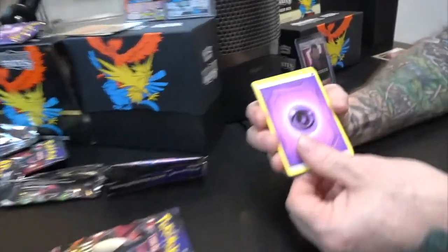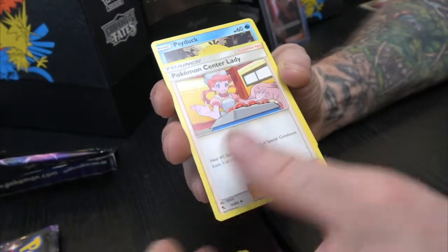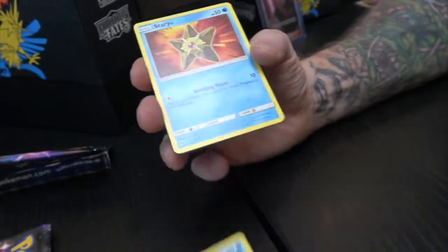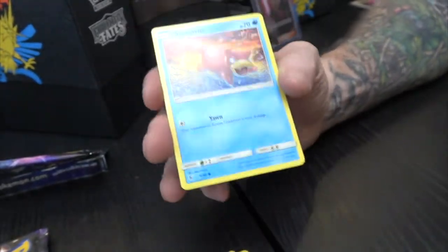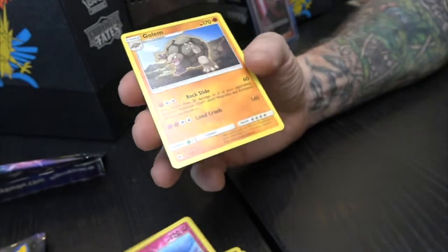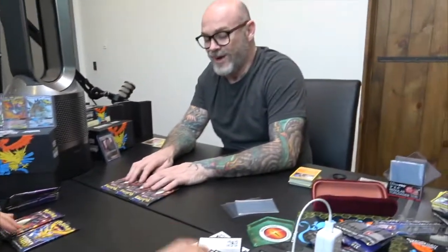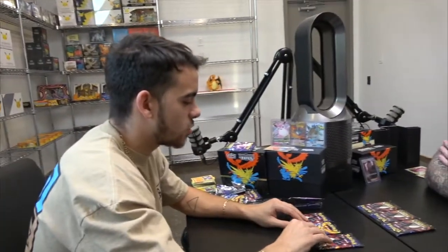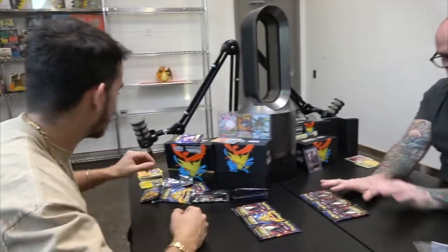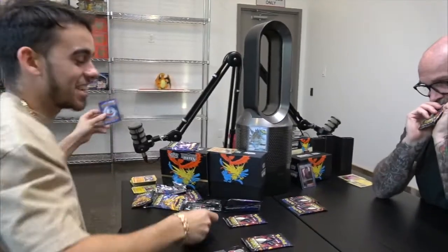I have to open another pack. Ready? Let's see. Brock's Grit, Misty's Determination, Pokémon Center Lady, Psyduck, Staryu, Clefairy, Slowpoke, Pikachu, a reverse Clefable, and Golem! He's killing it! Now look at this — three Charizards. Oh, I'll take it. I feel it — I got two Charizards and three birds. I'm gonna do the one right in the middle, gonna knock it out of the park.